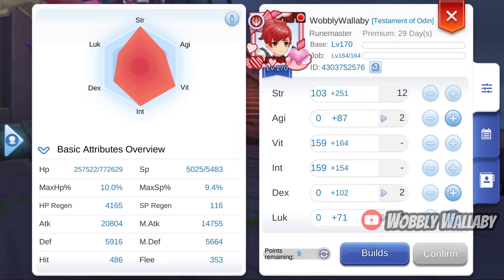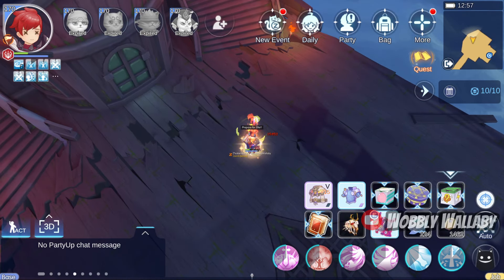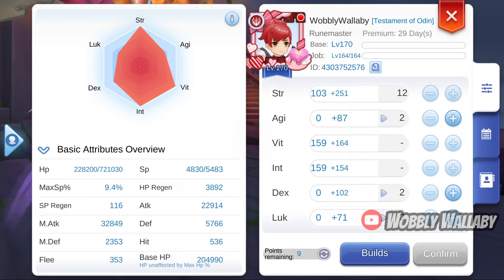For example, with my PvE build, without any buffs, I have 14,000 Magic Attack and 5,664 Magic Defense. With my PvE build, I cast Pre-Purfer Elite, which has Syncorswim in it. My Magic Attack is at 32,000.